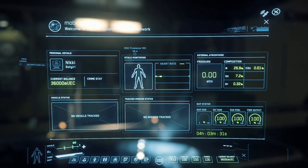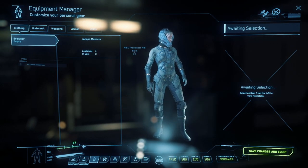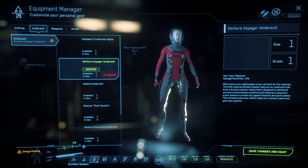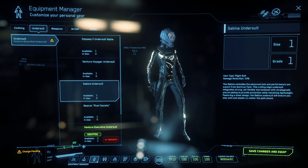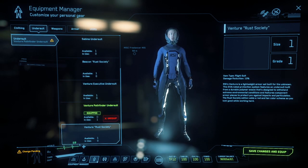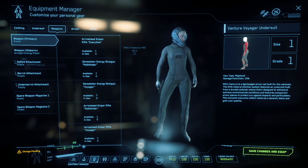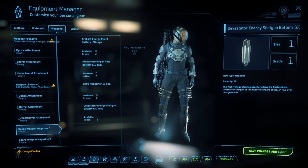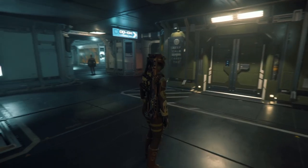Shortly after picking out my ship, I decided I needed to go into the verse a little bit more well armed. I have packages that have given me 36,000 credits to start, so I figured I'd spend a couple of credits and get myself a brand new weapon. In the meantime, I'm going to get myself looking all right for the part and change into my rust armor.